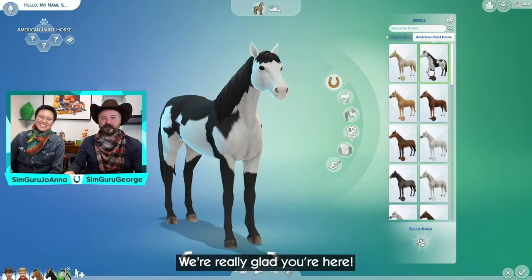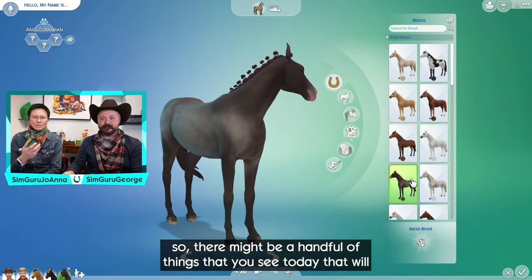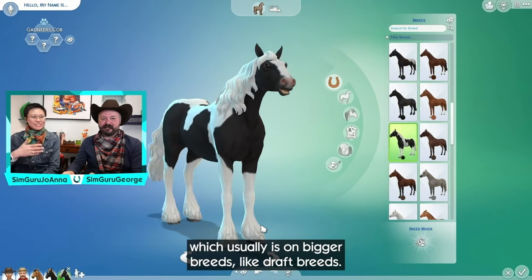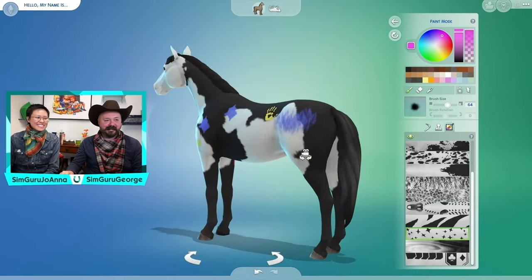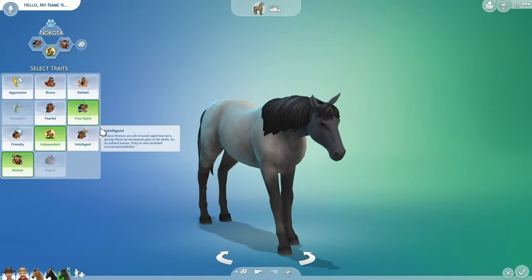Like every live stream, we started off in CAS. SimGurus Johanna and George showed the customizations and selection of breeds of horses that you as a player can pick from. Like cats and dogs, we are given the same color wheel, stencils, and brushes to decorate your horse's appearance. The live stream showed that horses are, in fact, part of the family, meaning they will take up a spot in your household just as cats and dogs do.